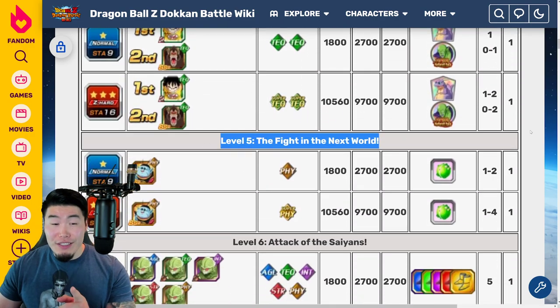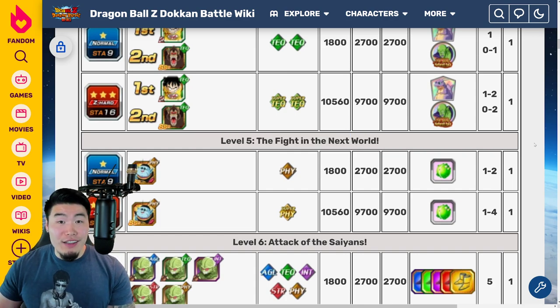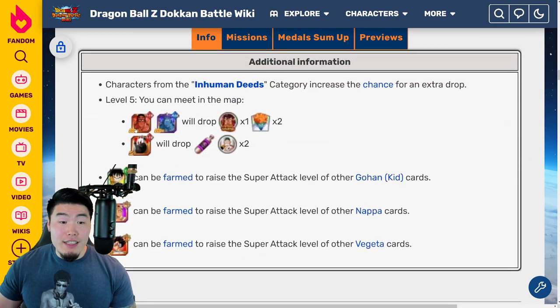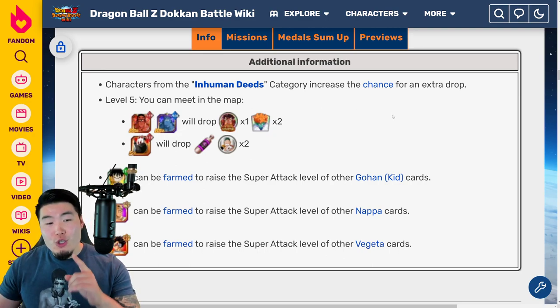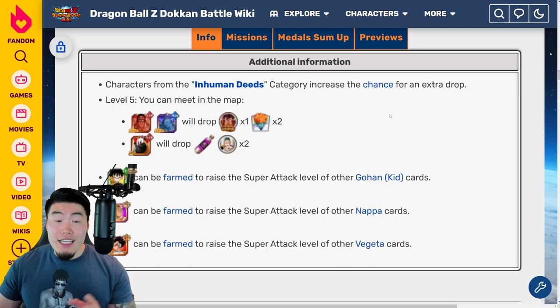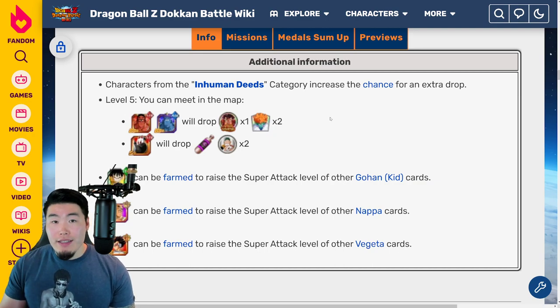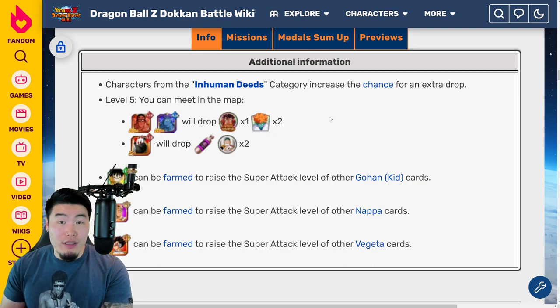This stage is actually super annoying because it's really long — you're going down Snake Way, and it usually takes about 3 to 4 minutes per run. Along the way, you'll find fights against the Red and Blue Demons. Try to land on as many of those as possible because each time you fight them, they'll drop a couple of Princess Snakes. With a full Inhuman Deeds team with 200%+ increased drop rate, you can expect somewhere between 10 to 20 Princess Snakes per run. So go to Stage 5, fight the Demons, and get your Princess Snakes.